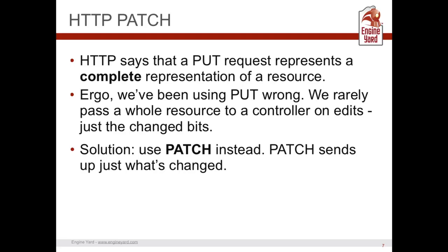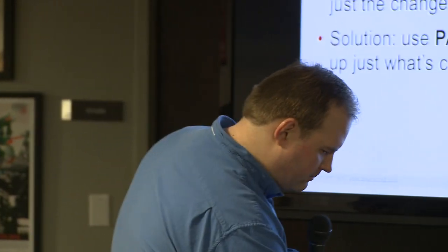In reality, with real problem domains, we send up only the bits and pieces we want to change — especially with APIs. So we've been using PUT wrong. That's why Rails said let's use the PATCH verb instead, because that's the right way to do it. In 4.0 this should be handled automatically in resources routes, but if you have specific routes saying PUT, update those to PATCH. Rails 4.0 will support both PUT and PATCH for backwards compatibility, but start changing them over now.